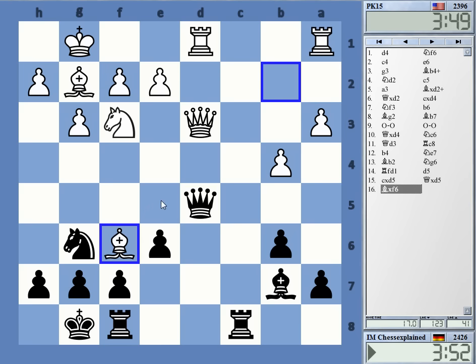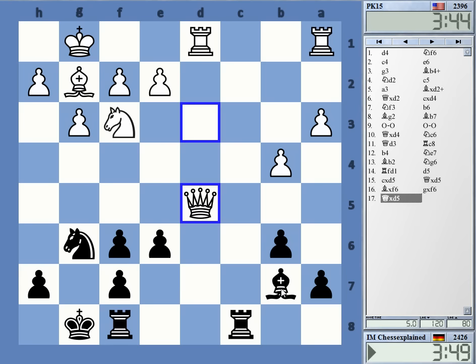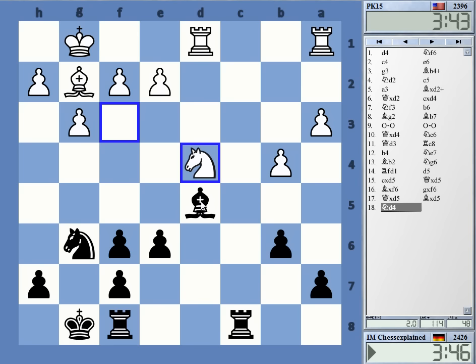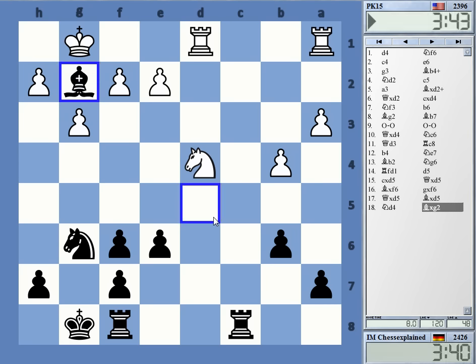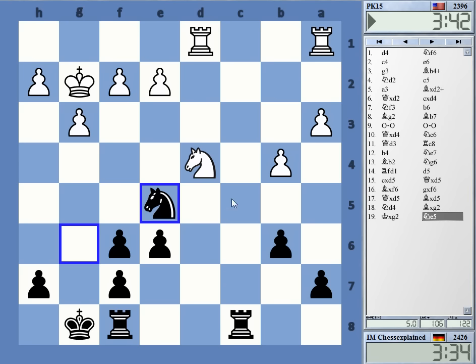I wonder what the idea is — queen e3 maybe? Well, the ending should be okay for me. The c6 square is slightly weak, but I don't really think it's a big issue. There's also c4 that I can use myself.